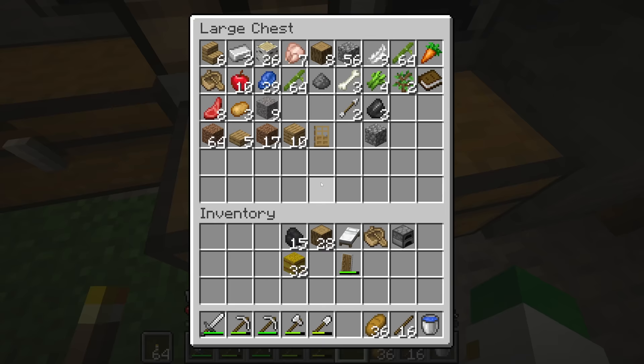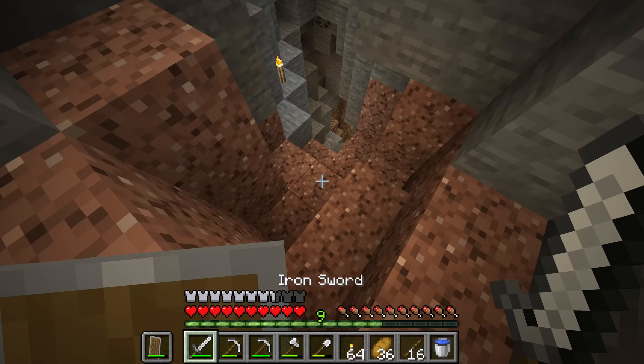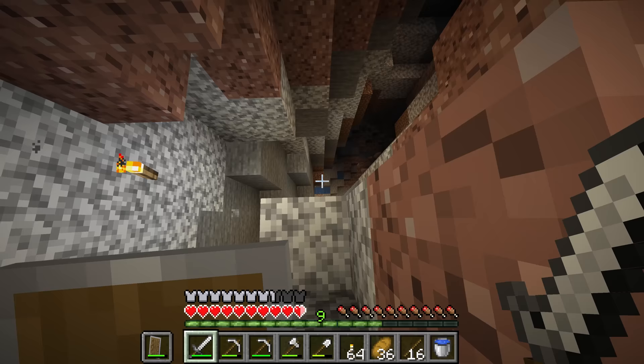To avoid unnecessary trips back up, just craft yourself some bread or whatever other food you have easy access to. Now the big question when mining diamonds is: should you strip mine for them or should you cave for them? I would say it totally depends on your situation. If you're near a giant cave, going down there to look for diamonds can often be the fastest way to find them.